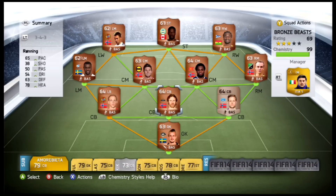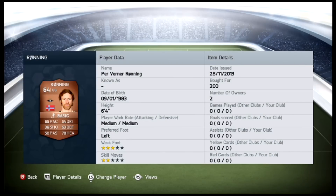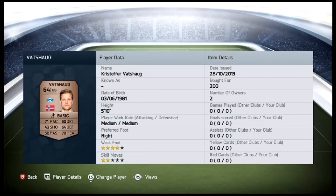There's one guy a bit out of position but he was too good to pass up - we'll get to him in a second. Starting in the middle of the back line we have Ronning, six foot four, with 65 pace, 63 defending, 78 heading, for only 200 coins. His partner at center back is Vastog, five foot ten - a little short, which is why you put him on the outside - 71 pace, 64 defending, 70 heading, again for 200 coins.